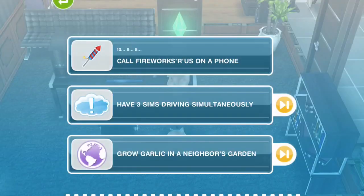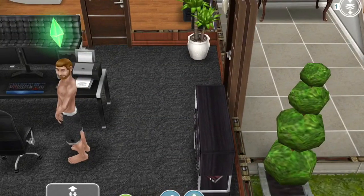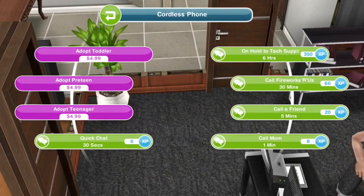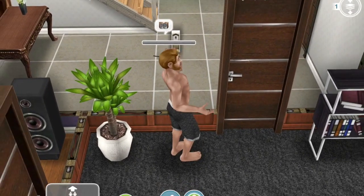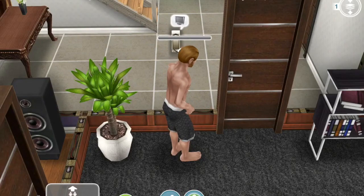We just emailed one of our sims an invitation, and the next goal is to call Fireworks R Us on a phone. It says: great job, that's the invite sent, but your sim has had another thought — what if they could get fireworks for New Year's? Imagine kissing your special sim while the fireworks go off — it would be the most romantic thing ever. Call Fireworks R Us and find out if you can get fireworks for the party. We're going to click on the phone and click Call Fireworks R Us — it's on the right and it takes 30 minutes.